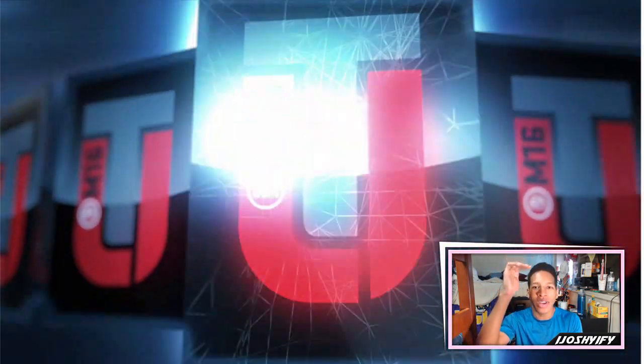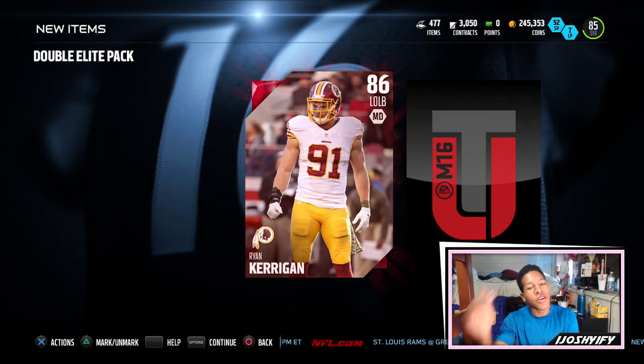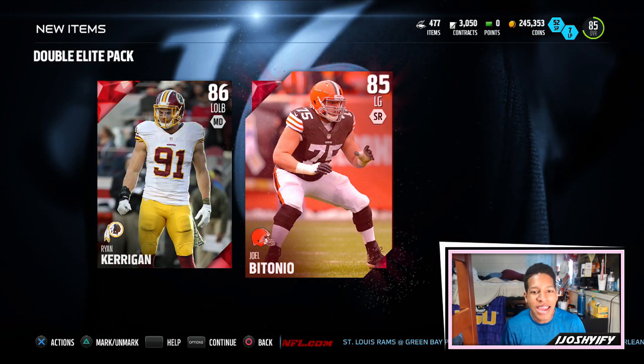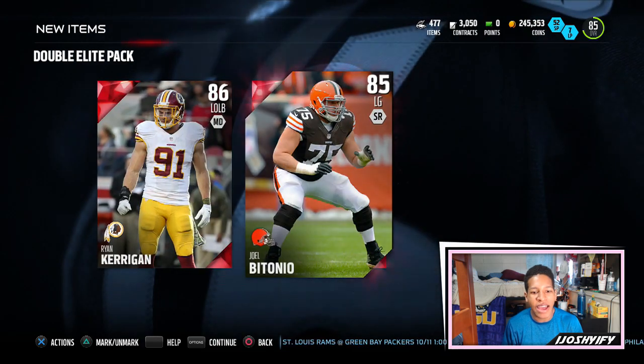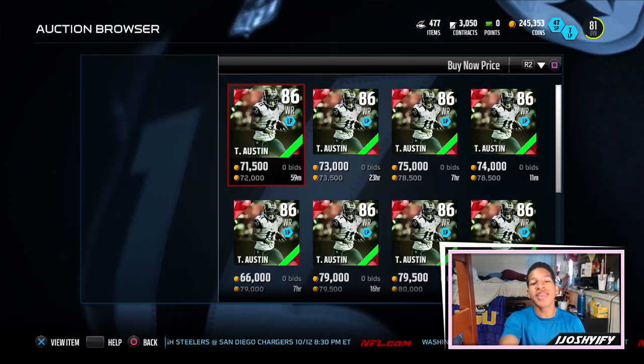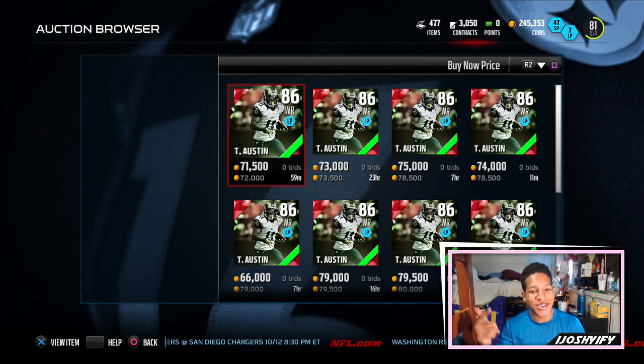Then the double elite pack — please lord have mercy, pull Sherman. Starting off with Orion Kerrigan, and then we get a Joe Patino. So not the best elites — 86 and 85 — they'll definitely add to my squad. Here's Tayvon Austin just so you guys know he is actually going for a ton. I think that pack opening was pretty successful overall.